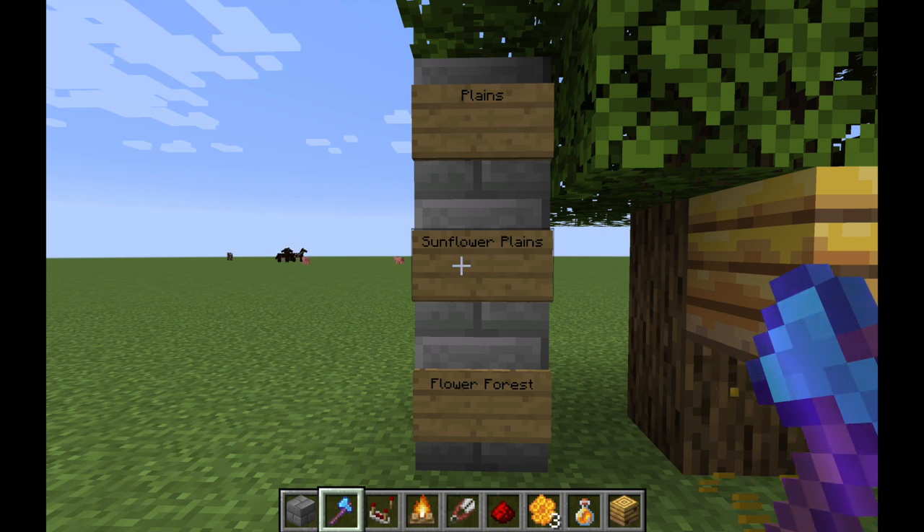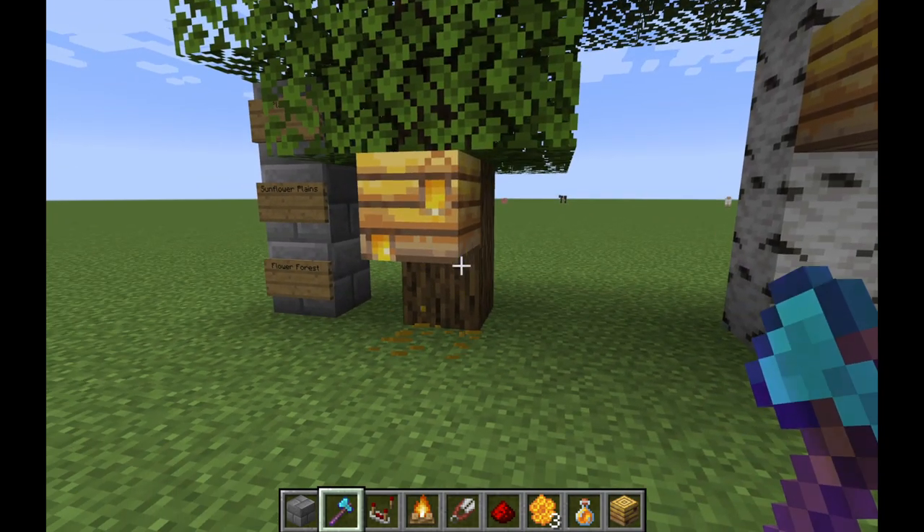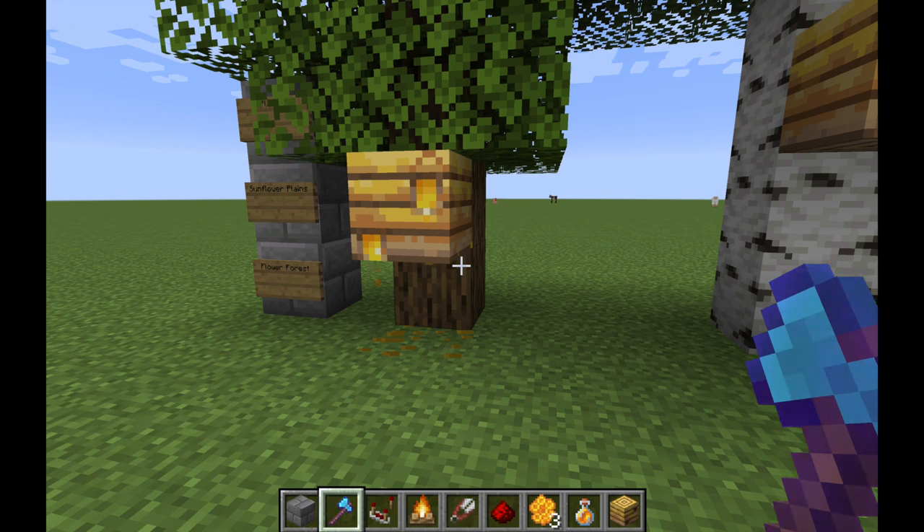The first thing you have to understand is how to harvest it from bees nests, and to do that you first have to know where to find it. Bees nests are found in plains, sunflower plains, and flower forest biomes. They generate on either oak or birch trees five percent of the time at world generation.